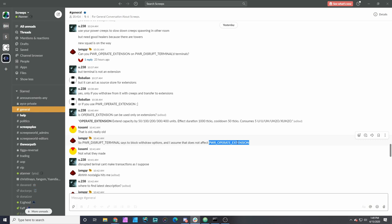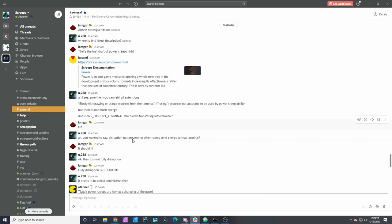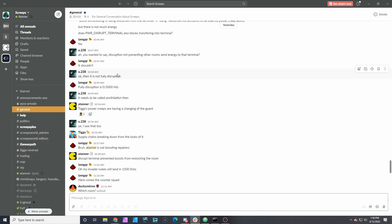One suggestion was: if you can use operate extensions with the terminal as a source, that would give you a way to move about 10,000 energy every 50 ticks from your terminal into your extensions. Another thing you could do — a little costly but you could actually destroy your own terminal, and the ruin would store the resources. It would cost you 100,000 energy, but you could pick up the 300,000 energy, move it to storage, and then rebuild the terminal. It's a last-ditch effort, but it's something you could do.